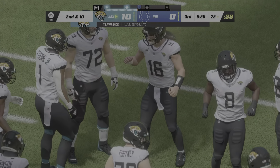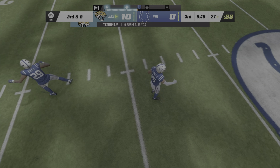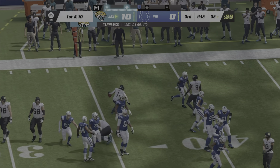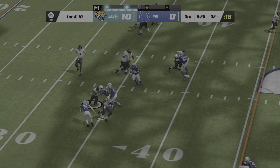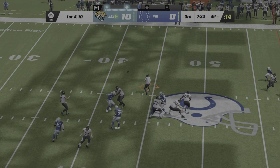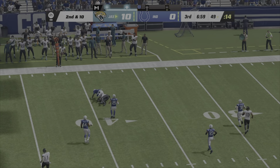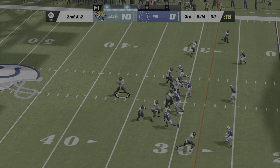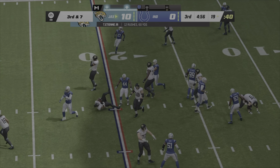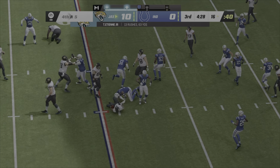They take a shot downfield but it falls incomplete. ETN straight ahead — upended after a gain of two out to the 27. On third down, Lawrence — screen play — here's ETN, taken down but with first down yardage. A give running right with ETN. Lawrence finds ETN out of the backfield, then tries to set up another screen to ETN. Lawrence finds Ridley — complete. Running out of the gun with ETN; Lawrence throws to the flat for ETN. On second down, ETN is met quickly in the backfield — folded like a lawn chair. Another tote for ETN, taken down right around the 16.